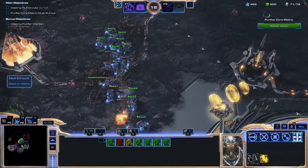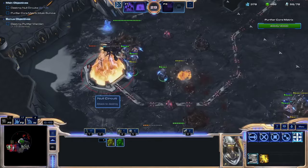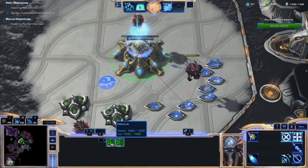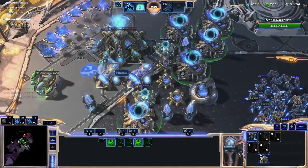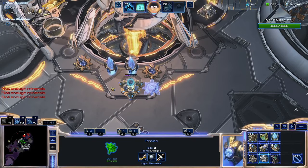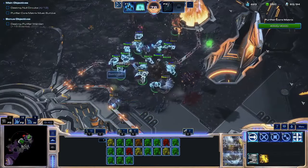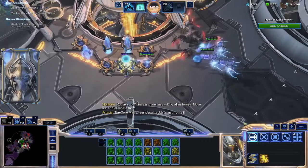Unfortunately, the campaign is pre-creep nerf, so it literally takes decades for the creep to recede. This base is secured at the 7-minute mark, but I don't get a Nexus down because of creep until 16 minutes. As I start to pressure the second lock, the AI is getting aggressive. Zealots are not nimble units and the ground path to the bottom of my base is a long one — I have to fortify the area. Shield Overcharge is integral here. Using its damage absorption, I can target down the null circuits, though it's a one-way trip for most of my Zealots.